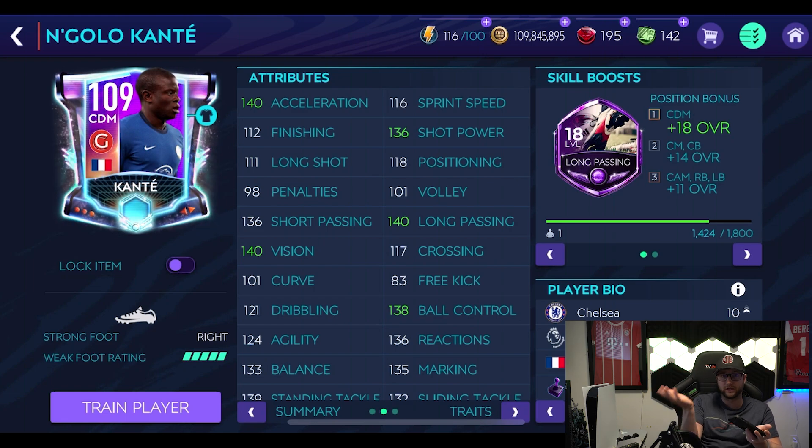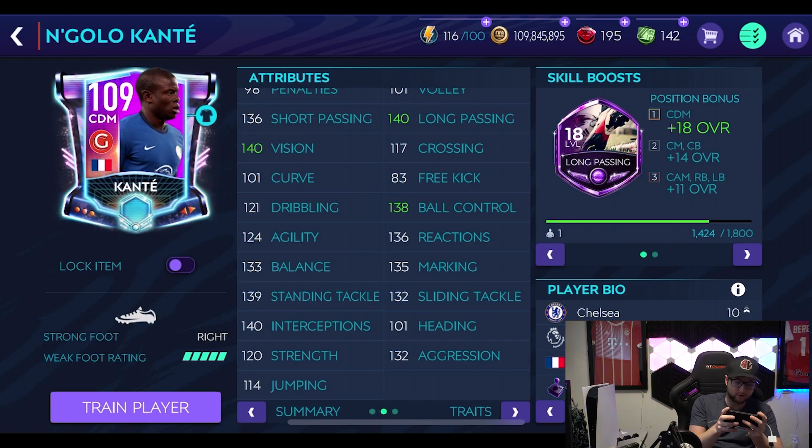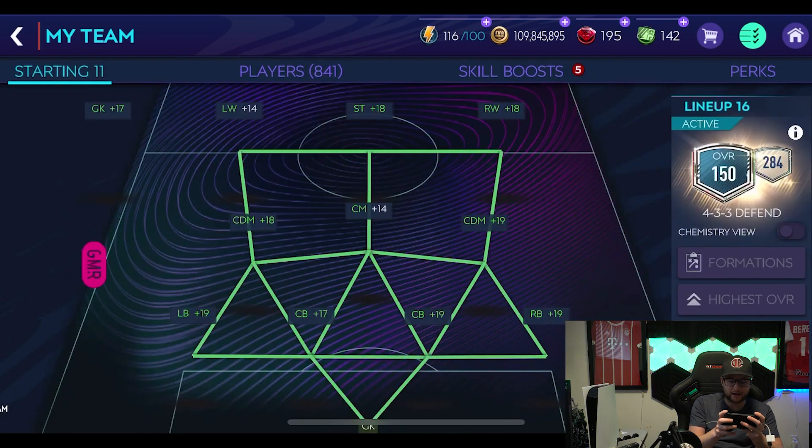I feel like Conte's cards always play really well in game, so excited to try this card out. He's got 140 acceleration for a CDM, 136 jaw power, 140 long, 140 finishing, 140 vision, 136 short passing, 130 ball control, 121 dribbling, 139 standing tackling, 132 sliding tackling, 120 strength, 132 aggression. He does have high defensive work rate, which is really nice, and still medium attacking work rate.